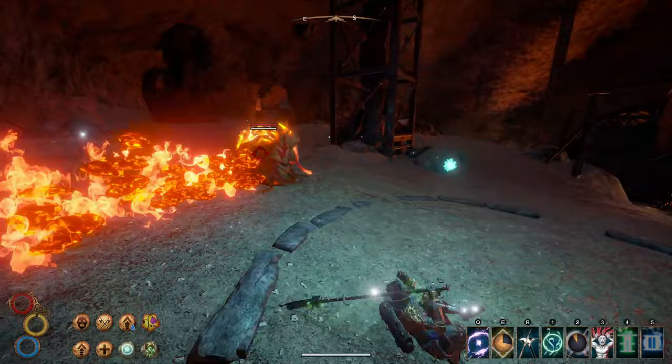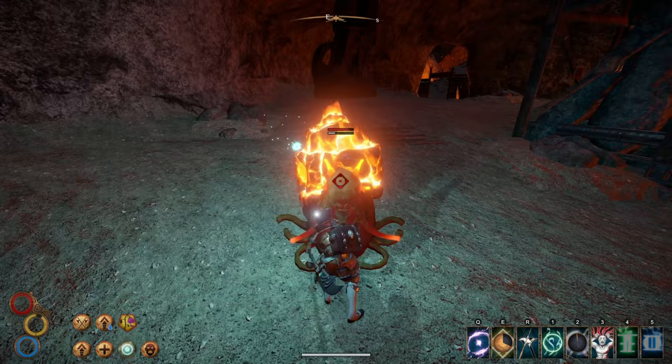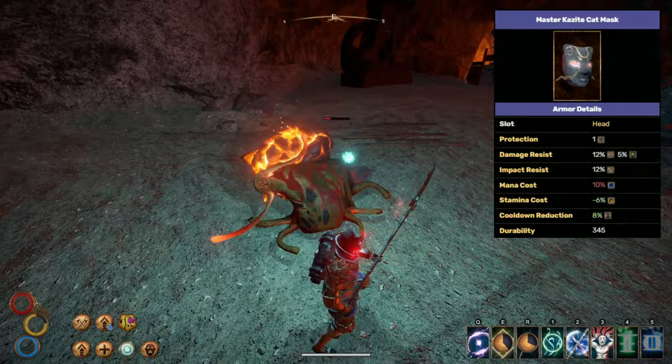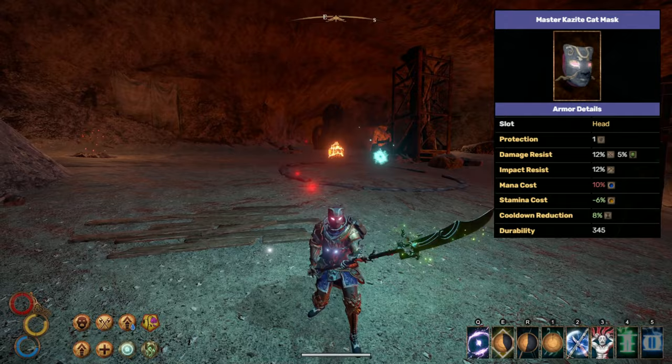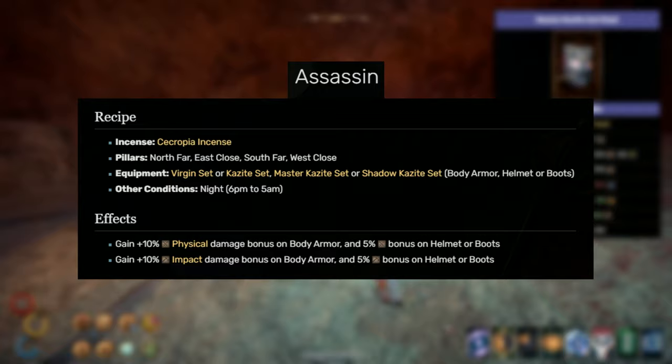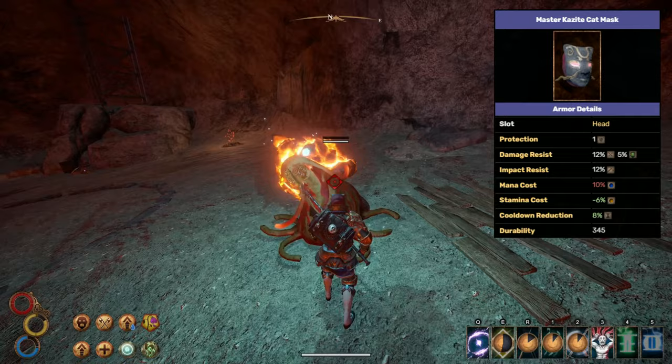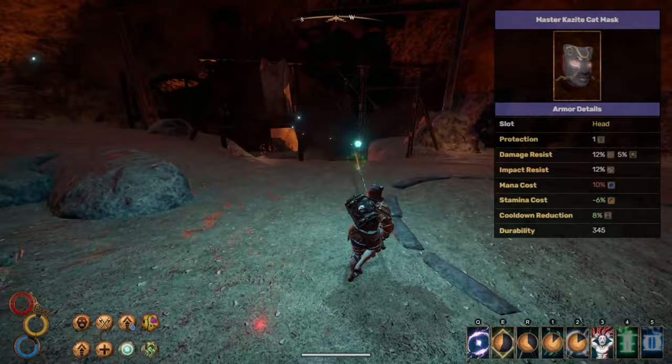Skill trees are done but we still need some equipment to boost our damage and defense. Our helmet will be the Master Kazite Cat Mask — this is always a good mask and looks insanely cool. We want it for two additional reasons: first, it has cooldown on it letting us use Moonswipe more often; second, it can be enchanted with Assassin for extra physical damage and impact. You will need to legacy chest a Kazite Cat Mask to improve it to Master, so don't forget to do that.